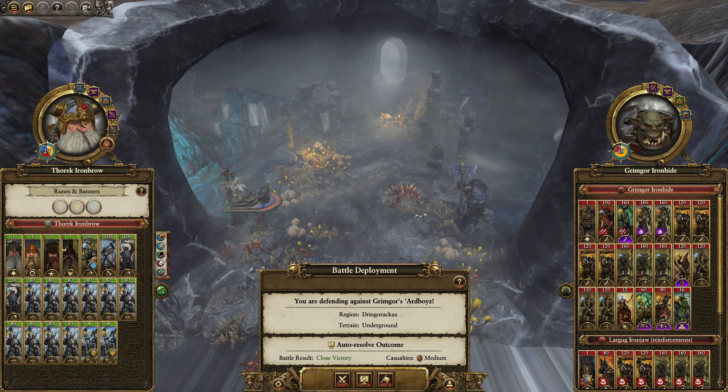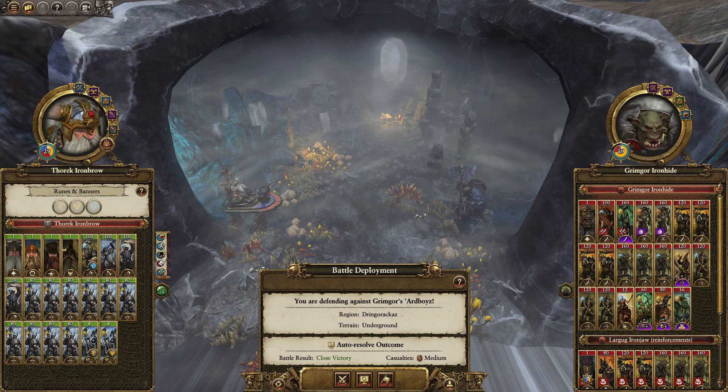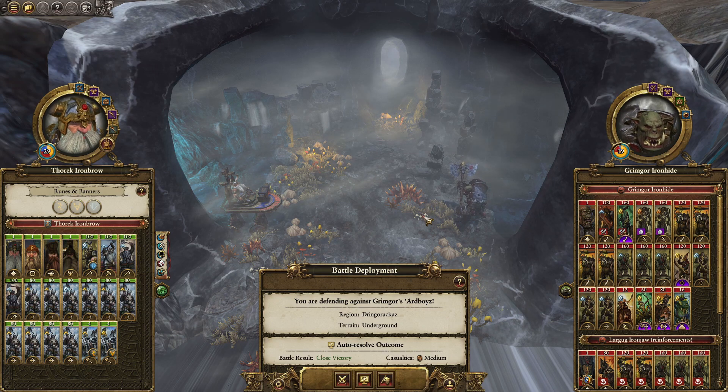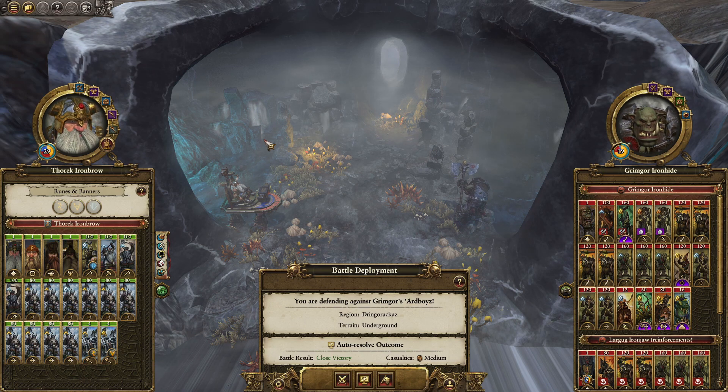Hey, how's it going? Thanks for joining and welcome back to another episode in our mediocre campaign for Thorek Ironbrow. Last time we left off, Grimgor decided to attack me because I'm trying to fix this campaign. I think this battle is really going to dictate how things go — his trait is whatever, but I really need to push him off to try to establish an area.